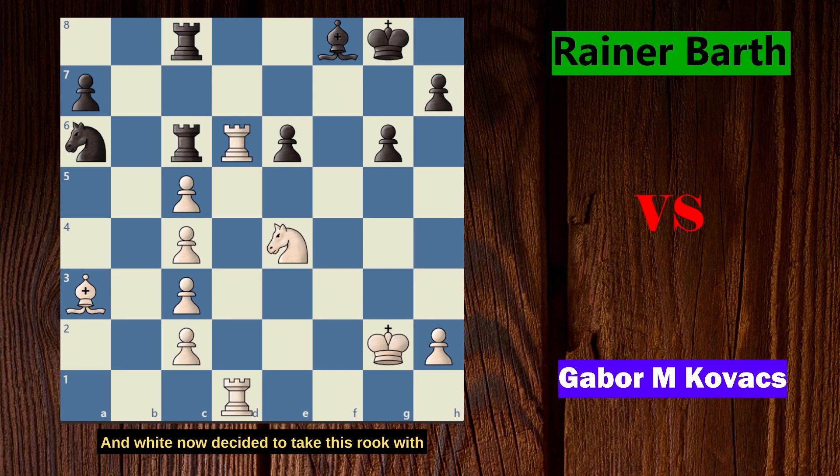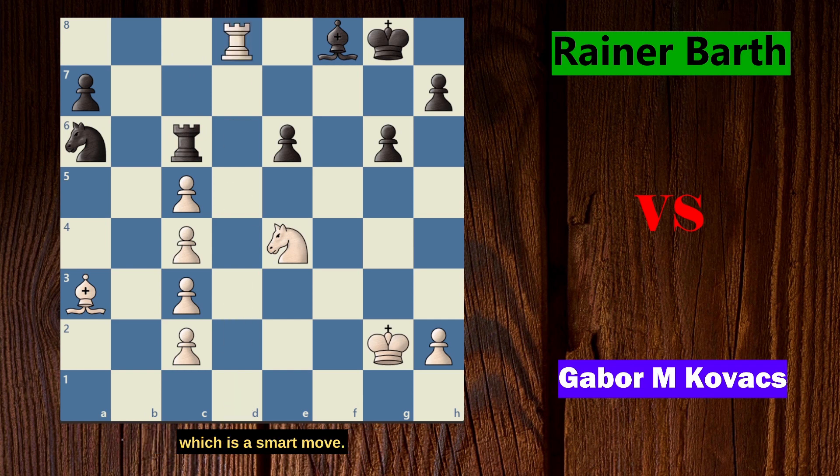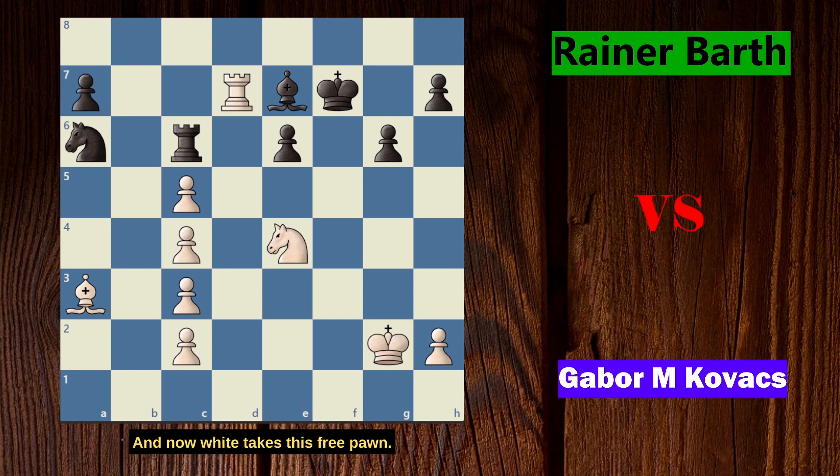White decided to take the rook with Rxc6, and Rxc6 was played. White then played Rd8, a smart move — pinning the bishop and grabbing the 8th rank. Black's king wants to escape the pin, so he plays Kf7. Game continued with Rd7 check, Bf7 to cover from the check, and white takes the free pawn with Rxf7.